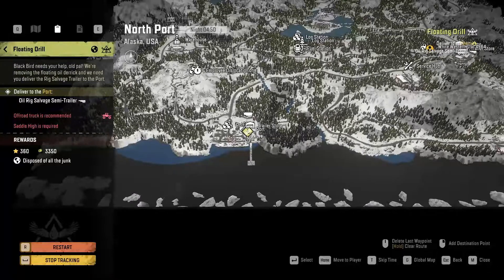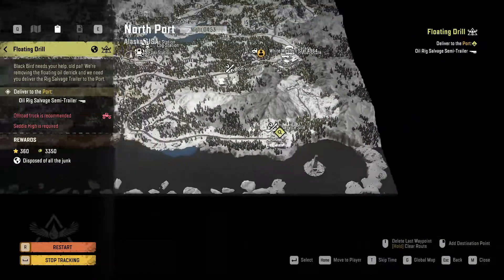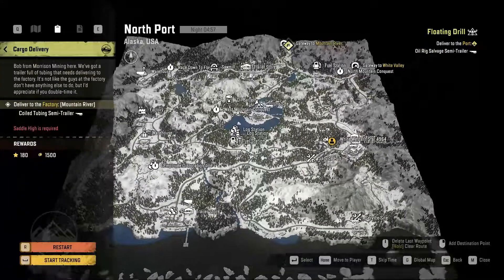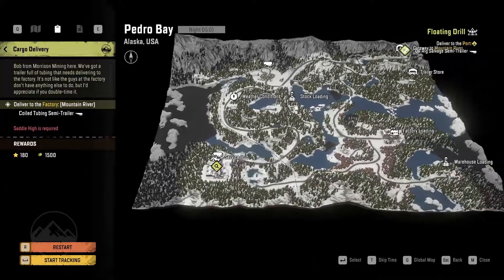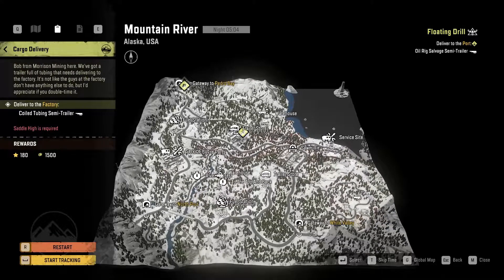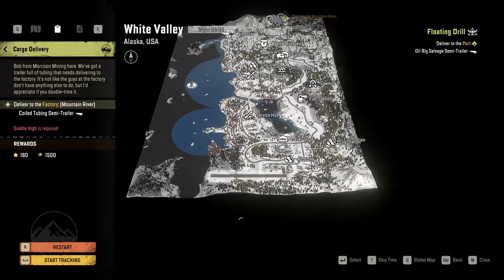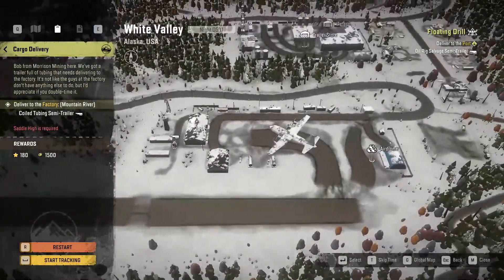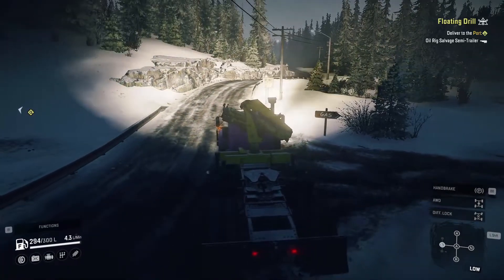We're going to start off with the Floating Drill, which is getting the big trailer from over here and taking it to deliver it to the port — which isn't too hard, it's not too far. The second one is in a different map: we're going to have to drive all the way up to Pedra Bay to pick up the trailer from the service hub, and drive it back down to Mountain River to deliver it to the factory. White Valley has this airstrip which is a nice place to test how fast your cars go — the most important thing in the game. But let's get the Western Star down to the big trailer.